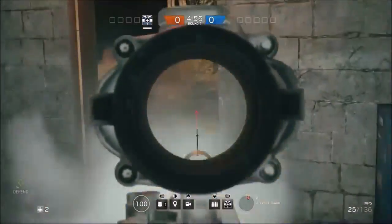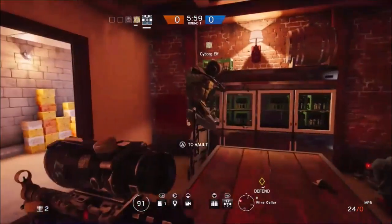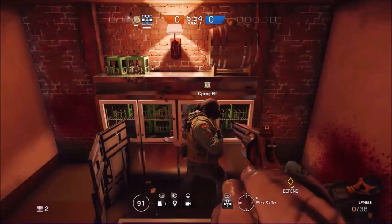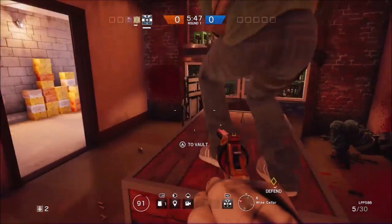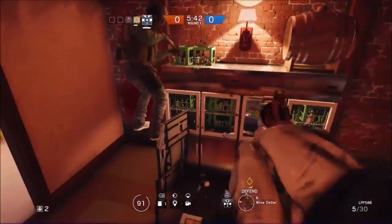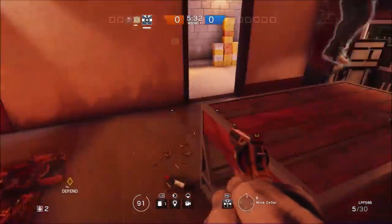This last one takes place in the wine cellar on Chalet. My friend Cyborg Elf is actually the finder of this — you can find his channel link in the description, go sub to him. He also does Rainbow Six glitches. Now, this glitch is really hard to do; it took us a while to get it to work and I couldn't get it at all. He did get it, so I have footage of him doing it.